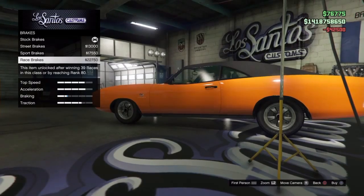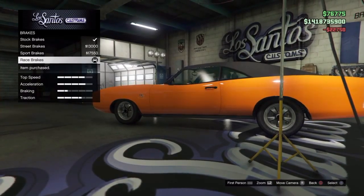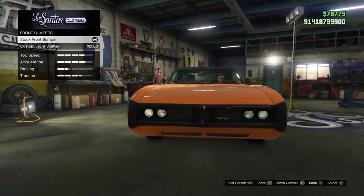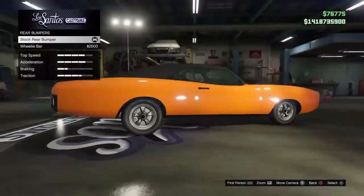This car you need to put 100% race brakes on. That's because for the bumpers you are going to need to leave it stock, because Dom's Charger is flat at the front like that as you can see.